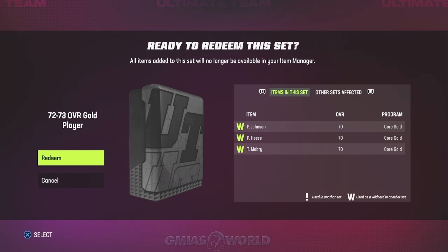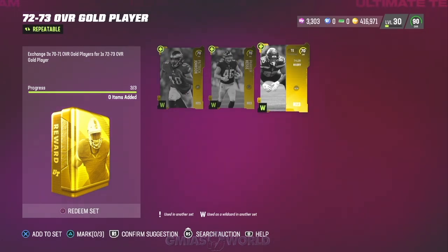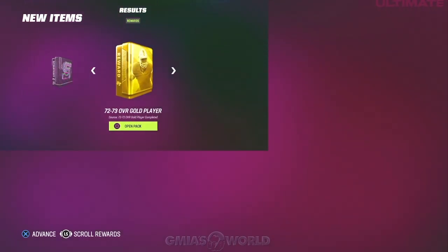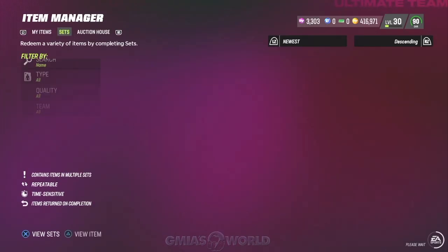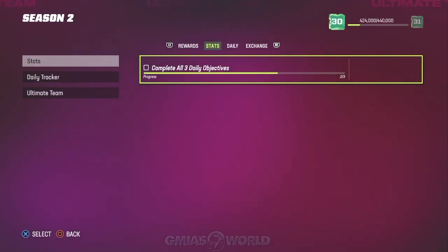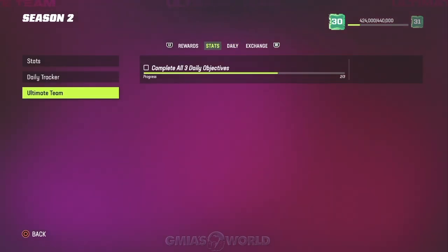So right here, a 72 to 73 — we're going to go ahead and redeem these Core cards. Let me make sure those are not punters. We've got a left outside linebacker and a tight end — possession tight end. These guys are useless, so we'll go ahead and complete the set. After completing this set, you see how things pop up? It automatically registers it. When you back out, you see how it brought me back directly to that screen? Now when you go back over to stats and look at the daily tracker, it'll still show 8 of 10.